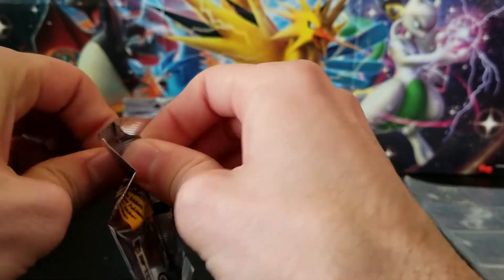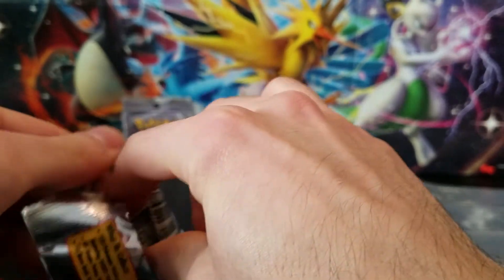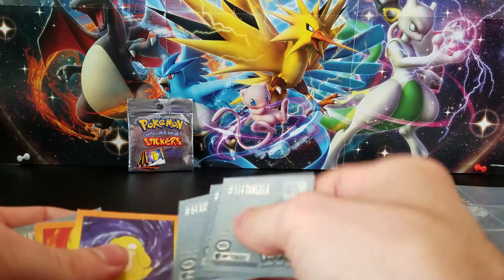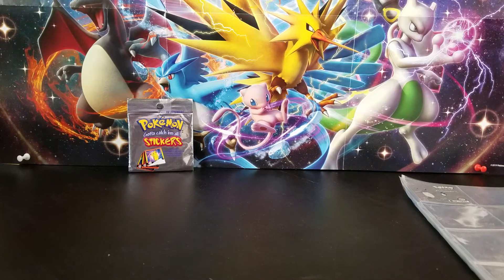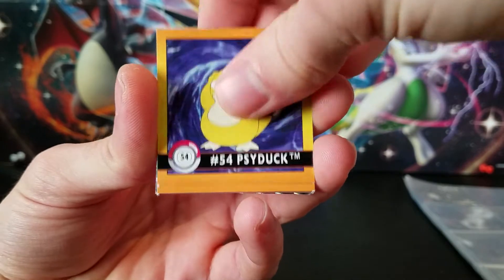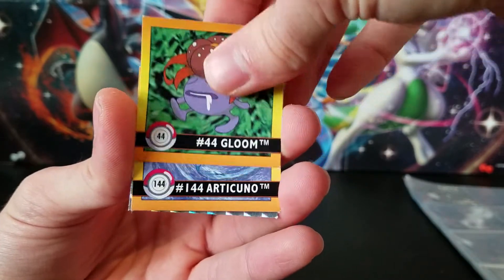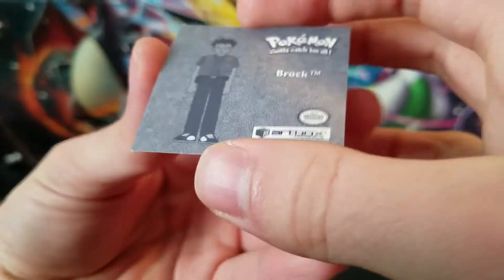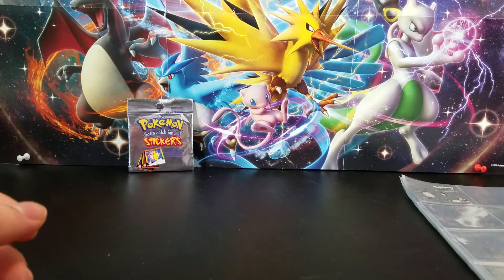Two more packs left. We'll fill in the prism stars at the end so we can see what we still need. Fifth pack: Kadabra, Kakuna, Tangela, Psyduck, Charmander again, Gengar again, Cubone — I don't think we have him yet — Gloom, Articuno again, and Brock — but a different Brock, this one's number 34. That's our prism for that pack.